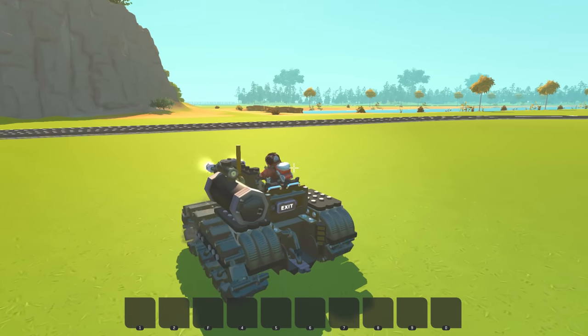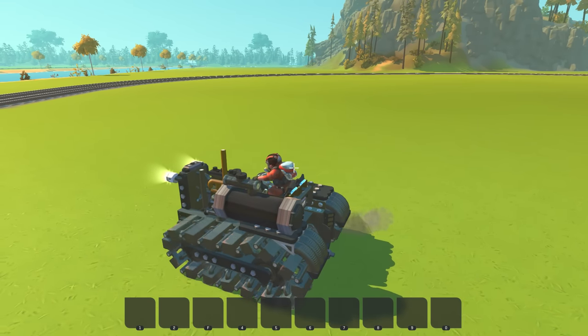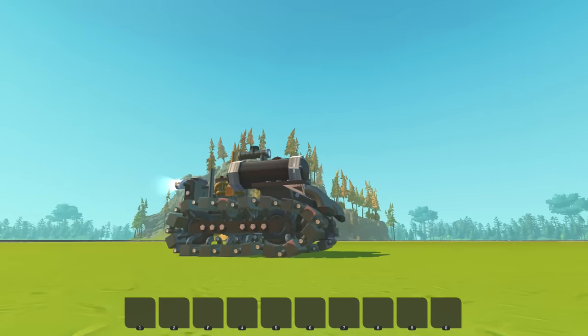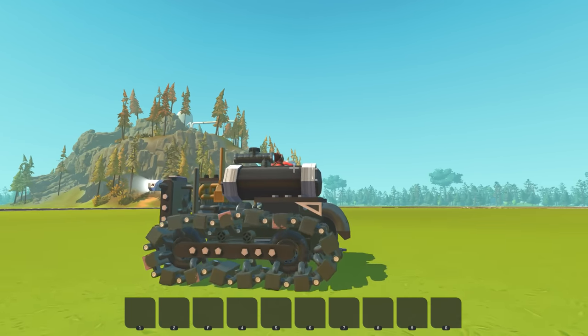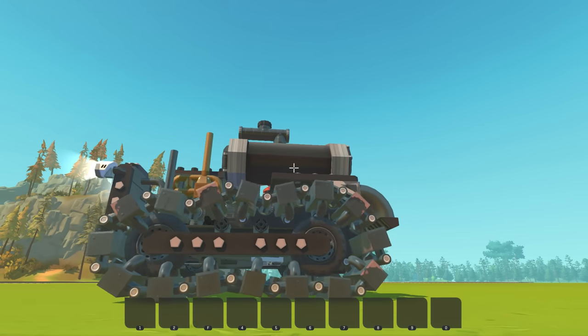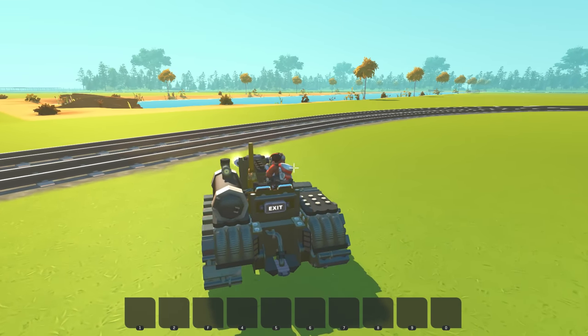There was a mod that added tank tracks to Scrap Mechanic a while ago, but the track was just a whole tread piece you'd slap on — basically a giant wheel. But old-school tank tracks are wicked. There's no tensioner, nothing to tension the track — it's literally just a track and the wheel drives on it. It doesn't really need to be a traditional tank track, I guess.